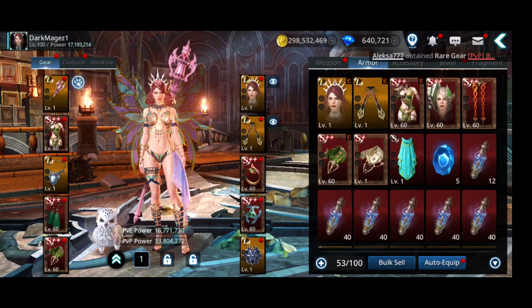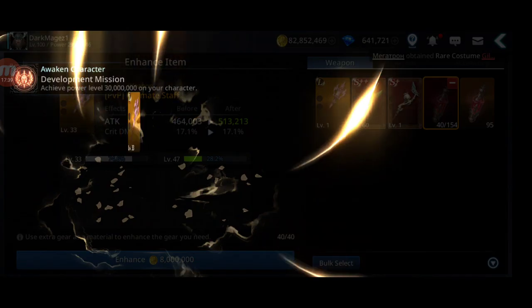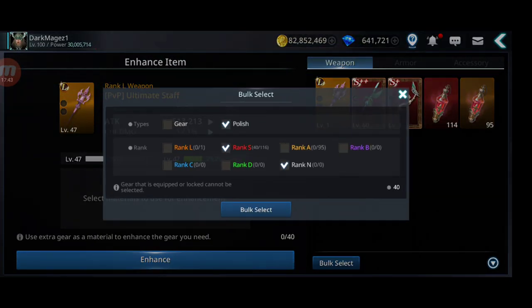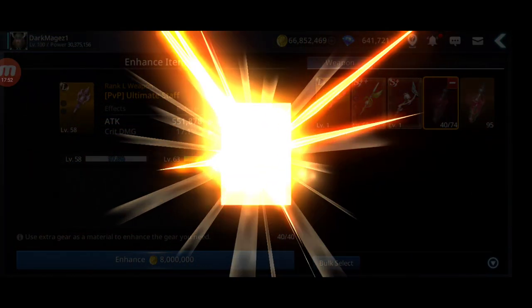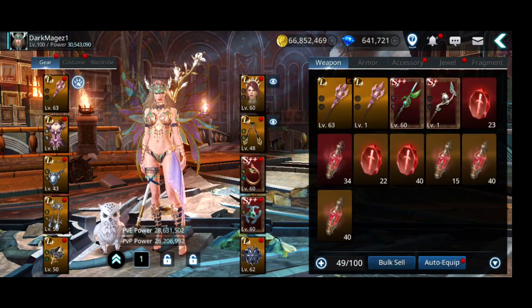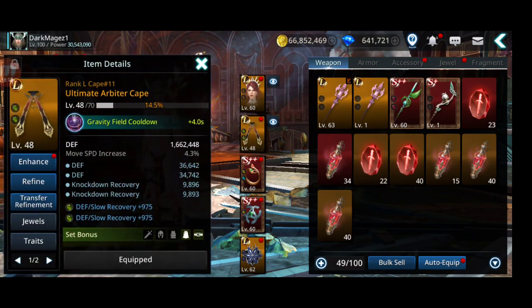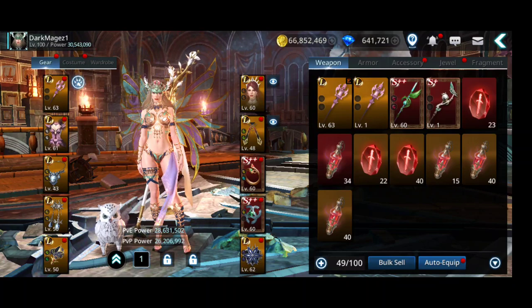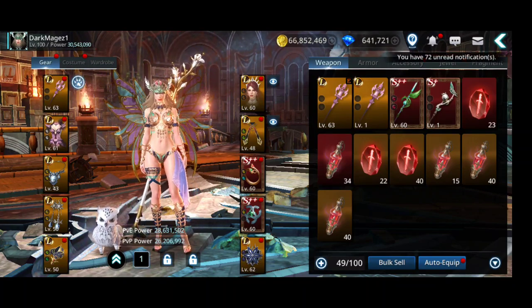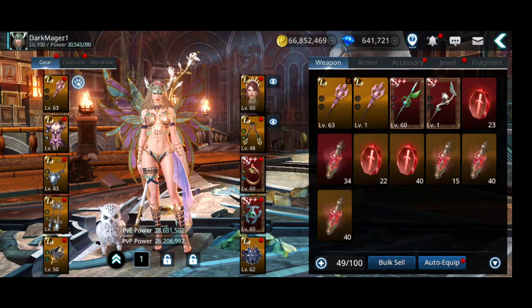I'm gonna keep on trying to get more and then level them up and show you the results. Okay — 30 million power reached guys! Not bad, not bad. I'm gonna show you what L gear I got and how many. As you can see I'm down to 74 million gold. Let's stop for now. This is what I got — I'm missing just two L accessories. I got a bunch of PvP, this one PvE, and two ultimate — ultimate is good because attack increased 10%, that's really nice. I didn't get them all to level 70 — like level 60, 50 — depending on how many polishes and gold I had. From 6 million power to 30.